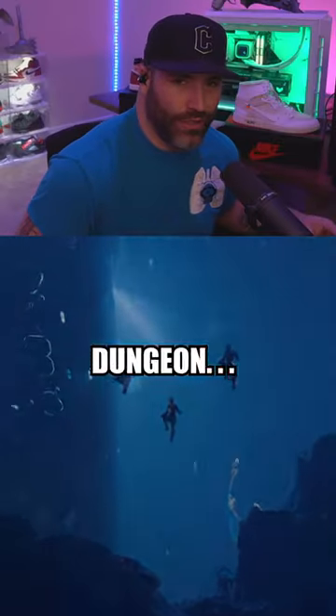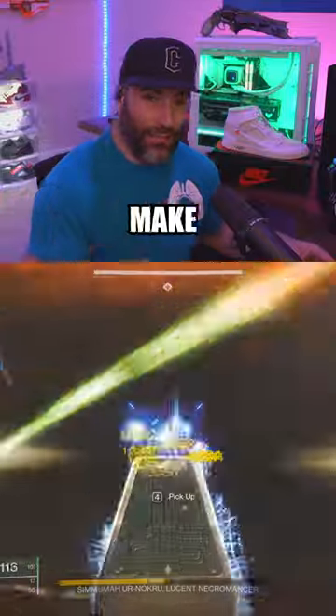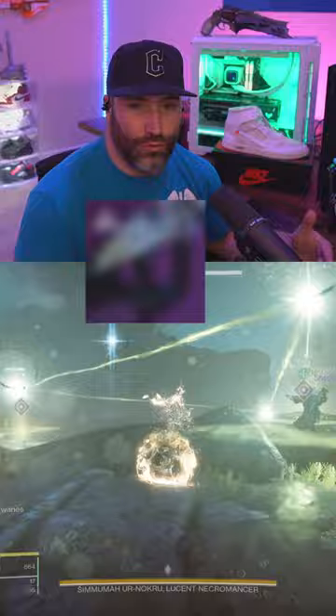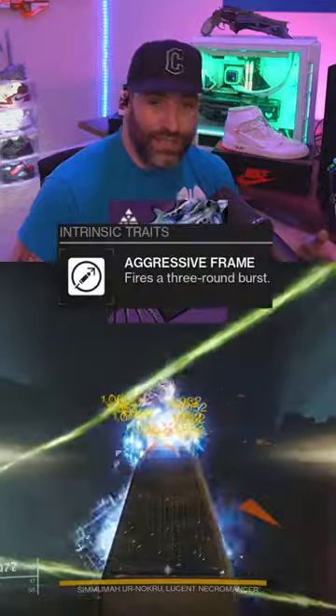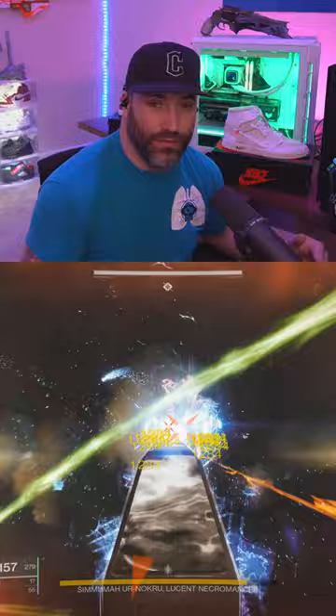Are you guys enjoying the brand new dungeon Ghost of the Deep? I'm here to teach you little tips and tricks that can make your DPS go through the roof. A lot of people keep asking me why everyone's using the RON linear Briar's Contempt. It does a lot of damage because it's a three-burst linear, but it also has a hidden 20% buff that no one knows about.